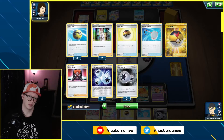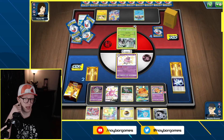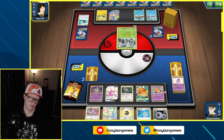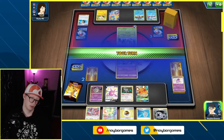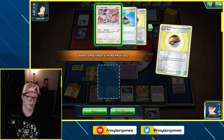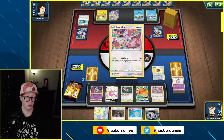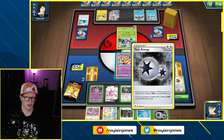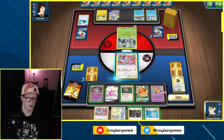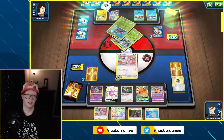How many energy are we down? One, two... one, two, three, four. We'd have to pull the last Twin Energy we had because that was going to knock us out for sure. I'm going to Level Ball here just to see what we've got left in the deck. We got a Bundle B — we have one more Twin Energy. Let's go ahead and get Bundle B out because we can actually win this thing. I honestly think we can here. So we're going to Mad Party with this Bundle B.